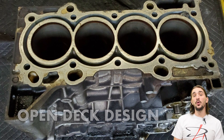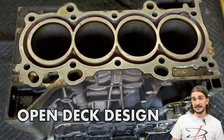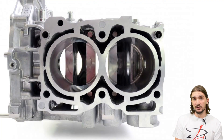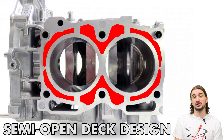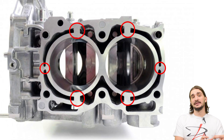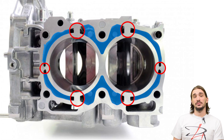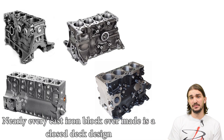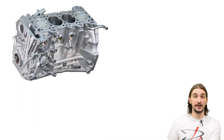A fully-open deck is going to have the coolant passage area around the cylinders basically free and fully open. A semi-closed or semi-open design is going to have some structural reinforcements in the form of little pillars or stems placed between the cylinders and the engine block wall, usually placed opposing each other. The fully-closed deck design is something you're almost always going to find in cast iron engine blocks, but it's also fairly common in aluminum engine blocks.